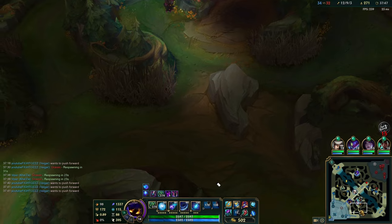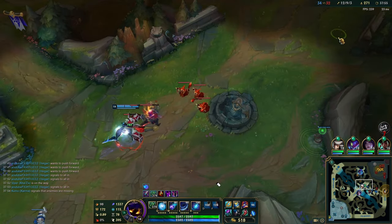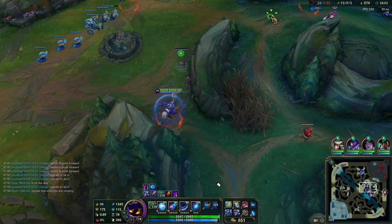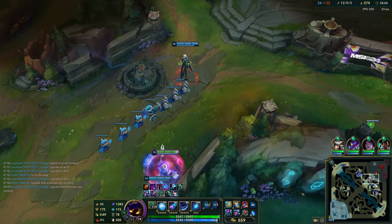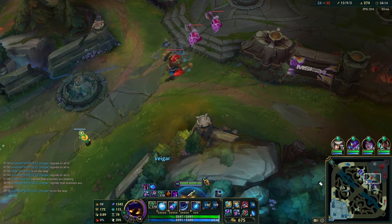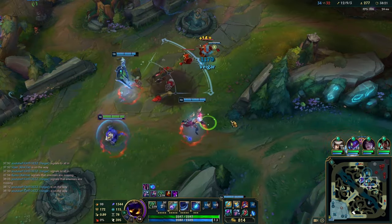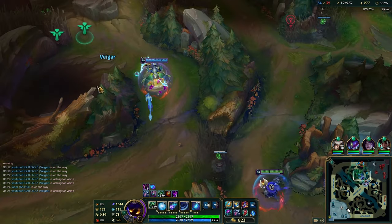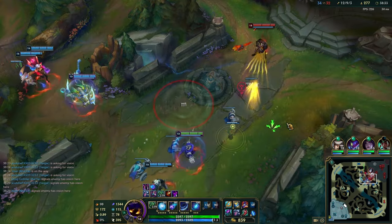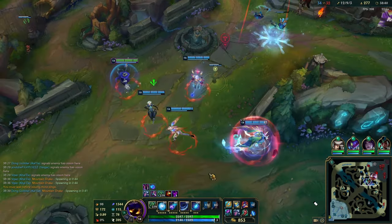Our teammates should have just run down mid and pressured the inhib on the wave in the middle, and we should have been there on the same timer. But it was a little sloppy and we missed the opportunity. Graves is now alive — when it's 5v5, it doesn't matter how strong you feel or what great siege champion you are on Vega — do not walk into the enemy base. There are too many angles you can be flanked from. Cover the backdoor angles with wards. If you keep them in their base, you're permanently getting more farm and have access to both objectives as soon as they spawn.